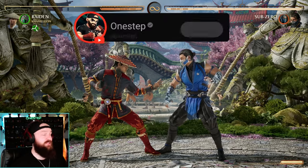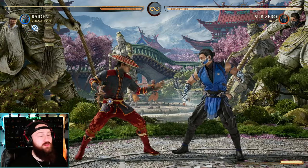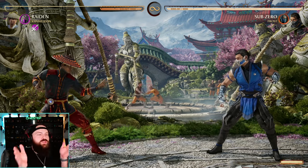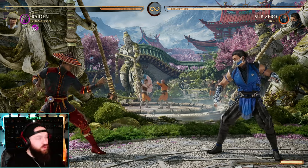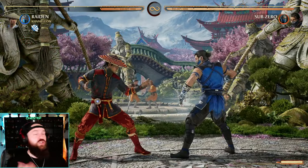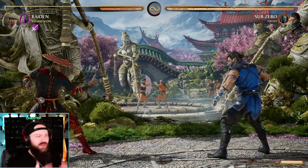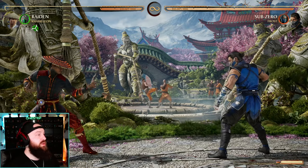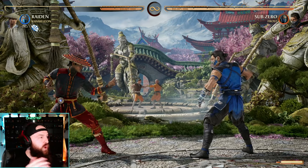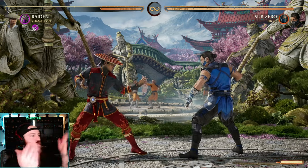Chameleon is probably the most fun I've had playing a cameo in so long. If you don't know, Chameleon actually changes between Katana, Melina, and Jade every six seconds, so your moveset as a cameo changes without you doing anything. You can change it by doing a move and holding down the cameo button — she becomes Katana immediately — so you do have some control over it.